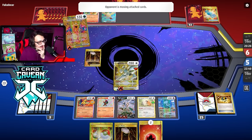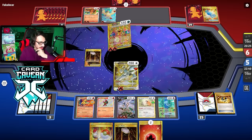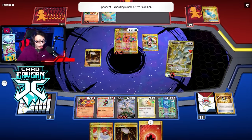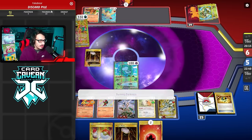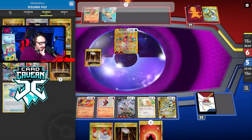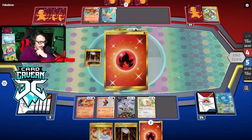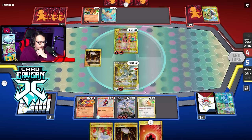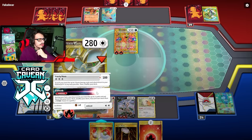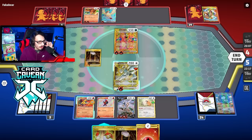Charizard and Pidgeot are out — this is not great. We have to go Armor Rouge here, that's the plan. They have a two-card hand. Counter Catcher — they had all that. They're going to knock out Mew, which I'm fine with. I didn't like having Mew in play. They had a very good hand — Counter Catcher, Rare Candy, Choice Belt. Pretty annoying. We just hit them for 180 with Arceus, need to get another Arceus VSTar in play.